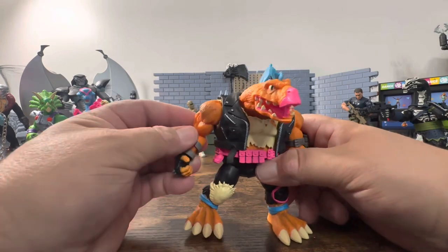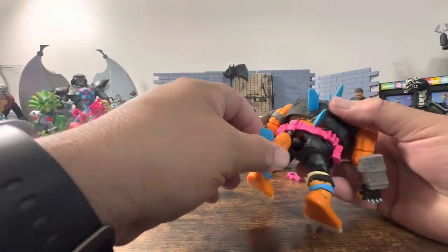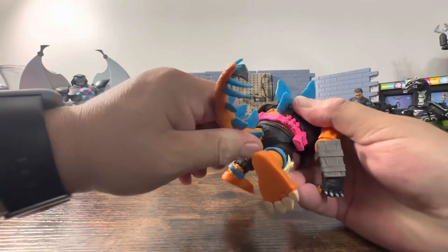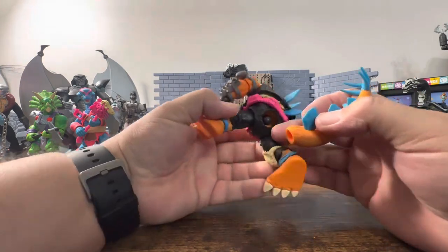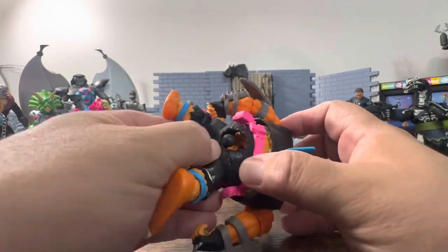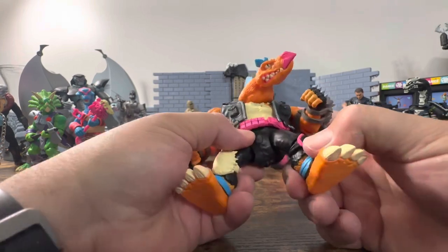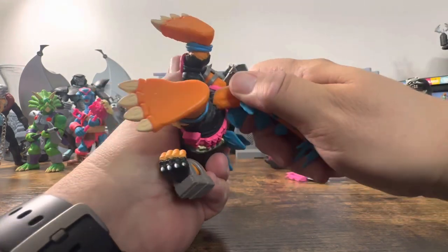So he has a big spiky tail — I'm gonna pop this on. These spikes are sharp, not as sharp as a NECA. I'm wondering if I'm going to have to heat this up because of the way the ball joint sits. His waist area is all soft, so it's pretty much free-flowing, which I think might just be to accommodate getting this tail on.